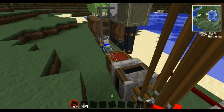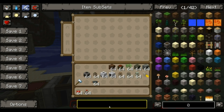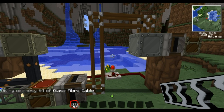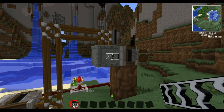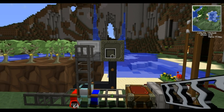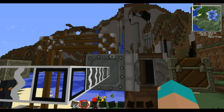I now need to get power to this extractor. The way I'm going to do that is just use fiberglass cables. Fiberglass cables power it from either side as far as I'm aware. Okay, so that should now have power — which it does.